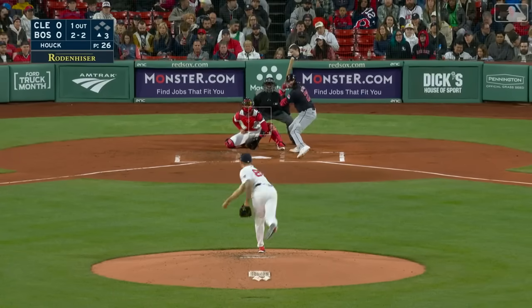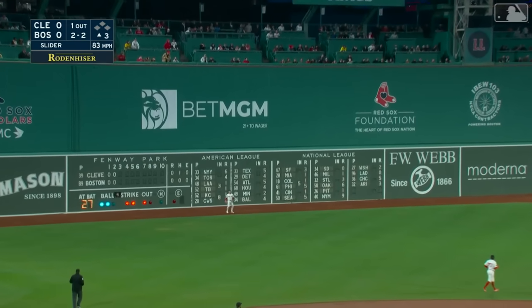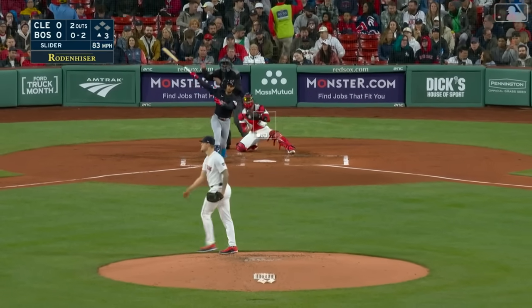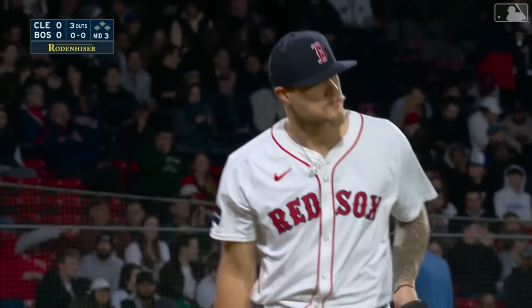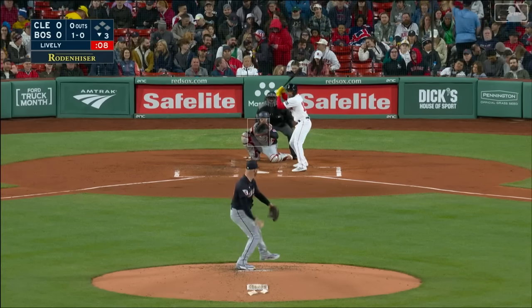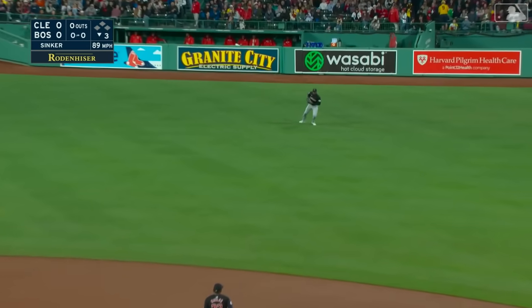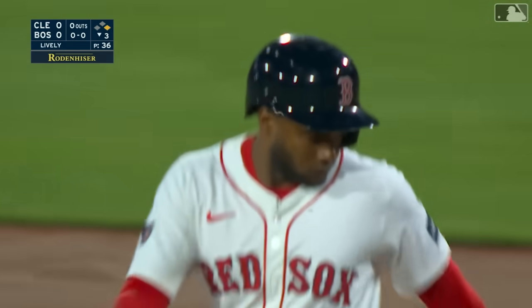Nasty slider — missed it by a lot, second strikeout for the right-hander. One away in the inning, swinging high fly ball into left field, Duran onto the track — two down. Swing and a miss, right by him, another slider — fans two in the third inning. Houck looks good; they had an ERA of 2.04 coming in. This Boston rotation has been lights out.